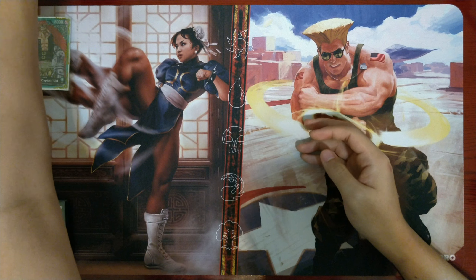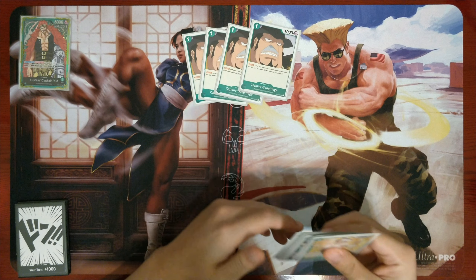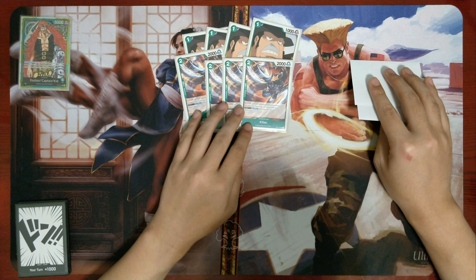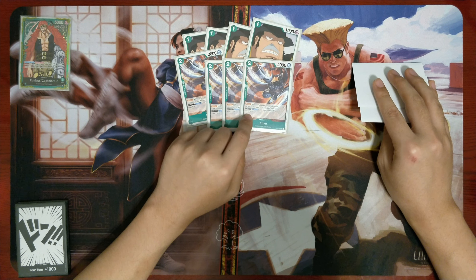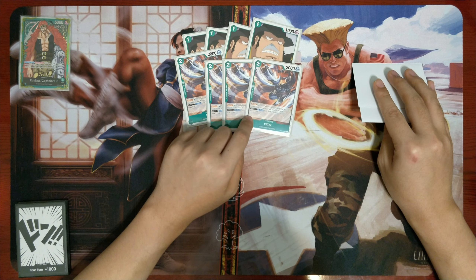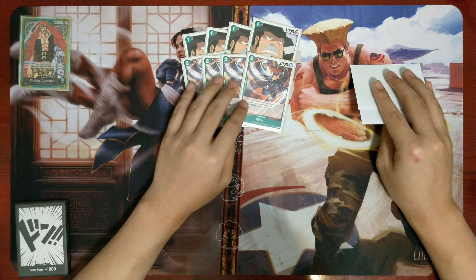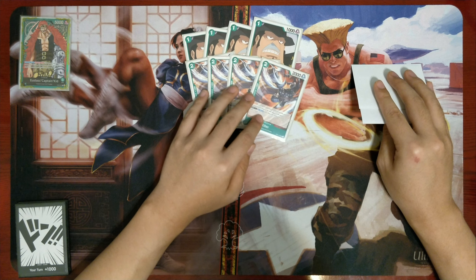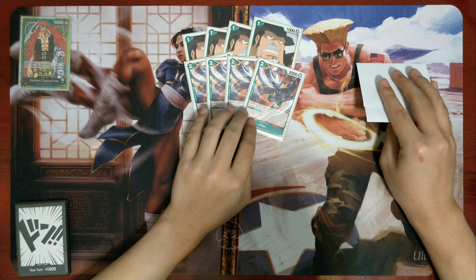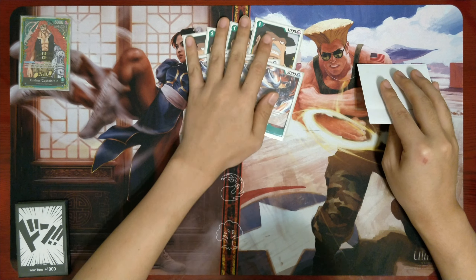In terms of blockers, there's a slight change to the lineup. We're still on four Capone as a cheap one-cost blocker. I want to make an updated comment about Killer — I previously said the Don attachment draw effect was niche, but I've found it comes up a lot more recently. Getting the free card is a big deal and it convinces opponents to prioritize removing Killer rather than just attacking into it.